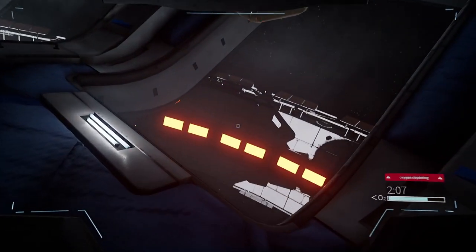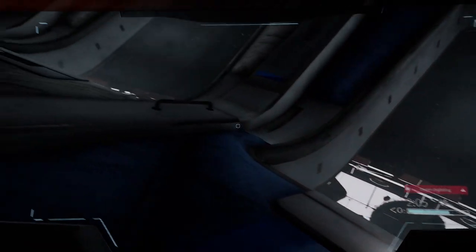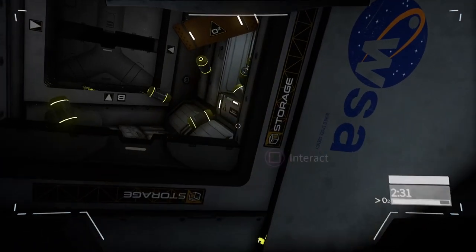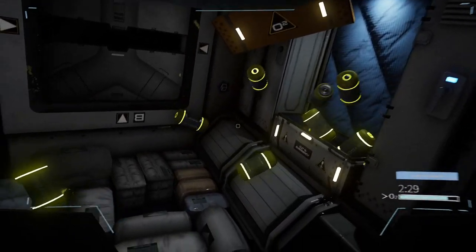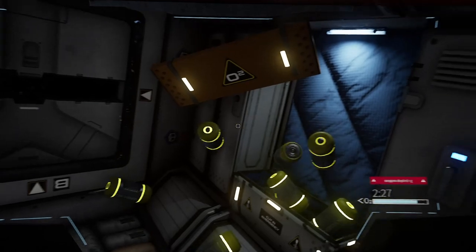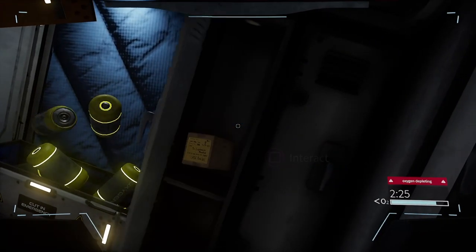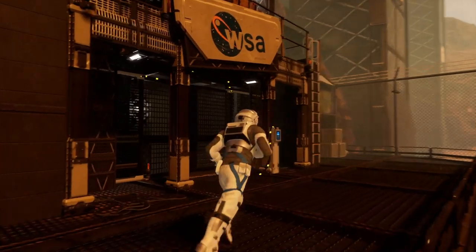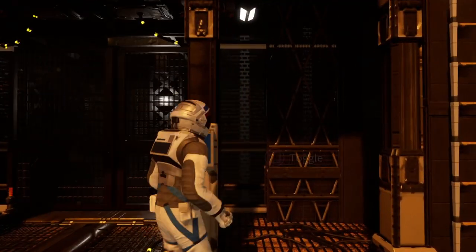This eventually ends in a thrilling cinematic set piece that sees you hurtling through space debris before inching your way back from the brink of death. Deliver Us The Moon is clearly inspired by Alfonso Cuarón's hit movie Gravity, with its contrast between intensity and serenity — calmness and calamity that work to amplify one another.